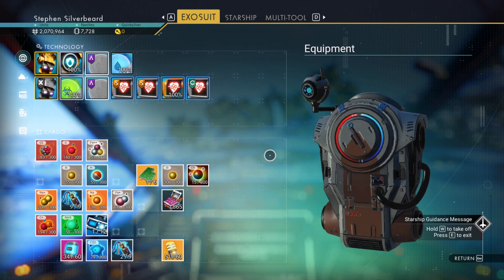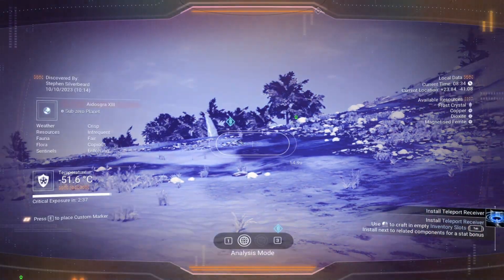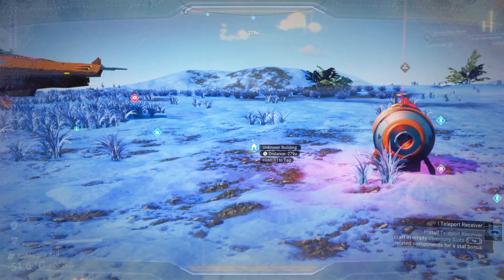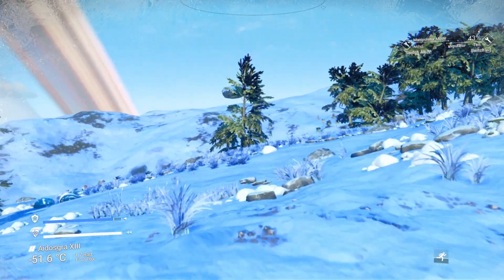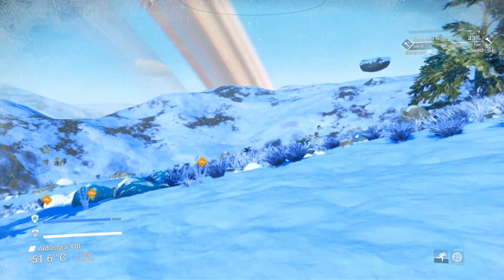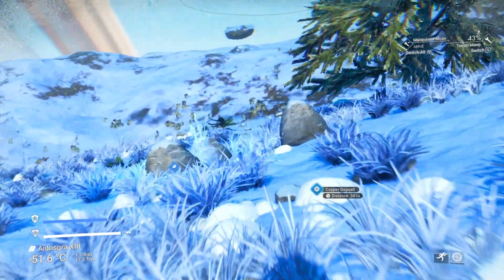I think we can use up the dioxites - we don't need them as such now. Anything else around here we can use? I thought I'd been to that building. There's another copper deposit this way, let's go and get that.